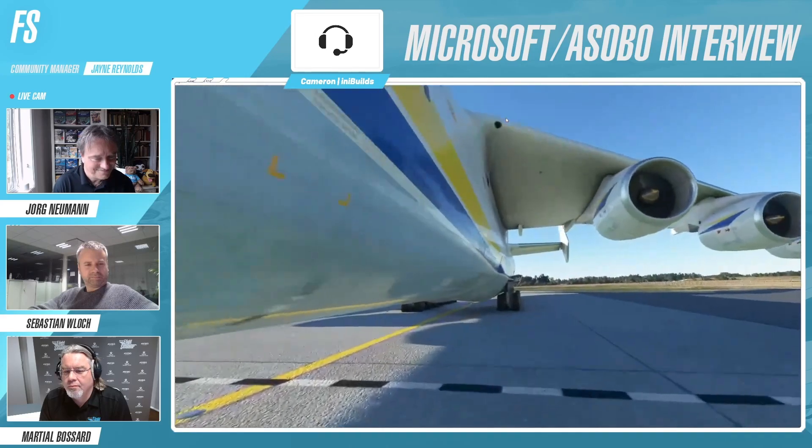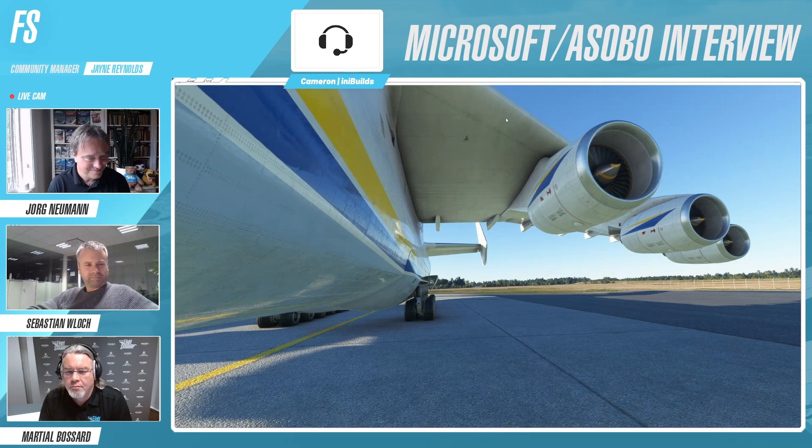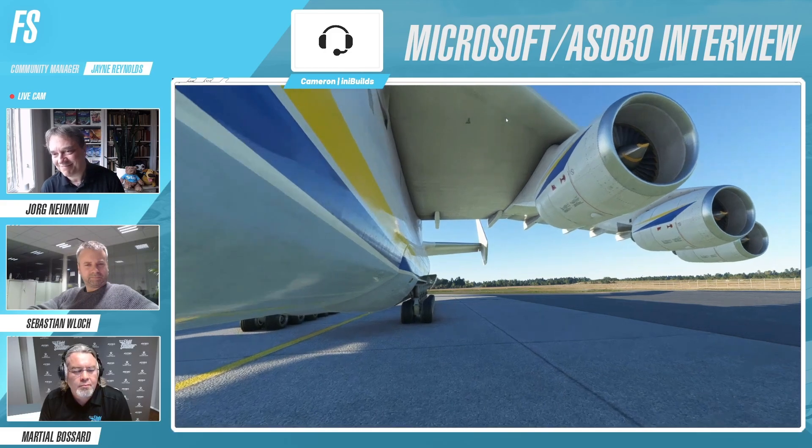If I just quickly move back here, you can see three engines - six engines in total. These are Motor Sich D18 engines, really powerful, 51,000 pounds of thrust each. If you're trying to think of an equivalent, it's about the same as the CF6 engine. So in the A310, it's like having six engines from the A310 plus a bit more, which is pretty impressive.